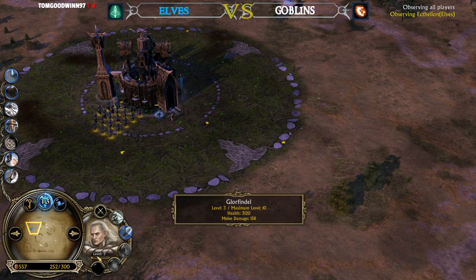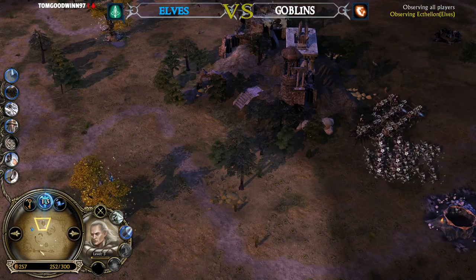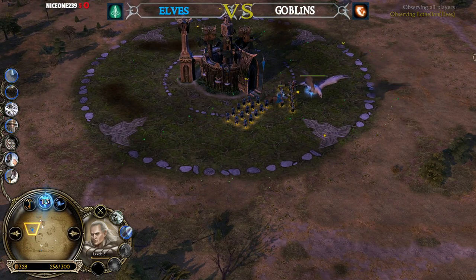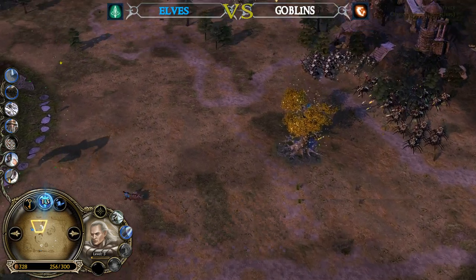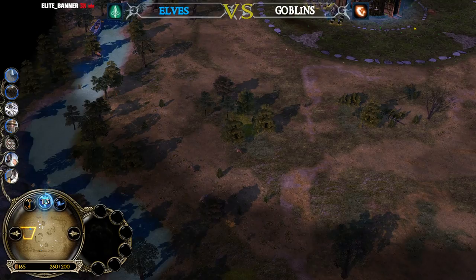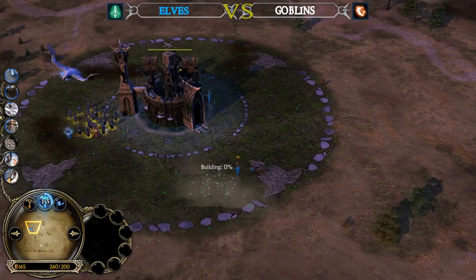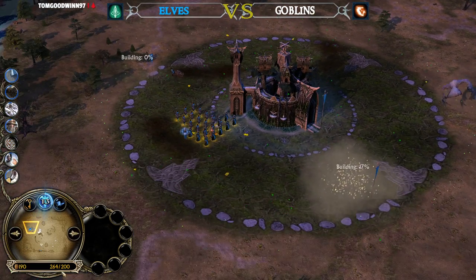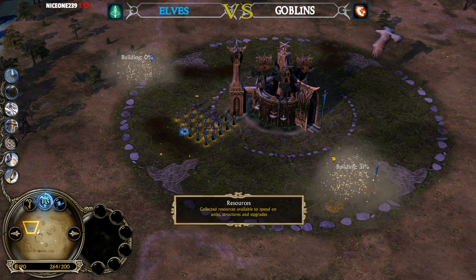Haldir is back in business, as well as Glorfindel. Arwin couldn't make it out alive — that's pretty much it. He has one Malone tree here and one here — that's it. 200 command points is the minimum; you start the game with 200 command points so you can't have less than that. He is now down to 200 command points. Look at his money — he has 190 resources.